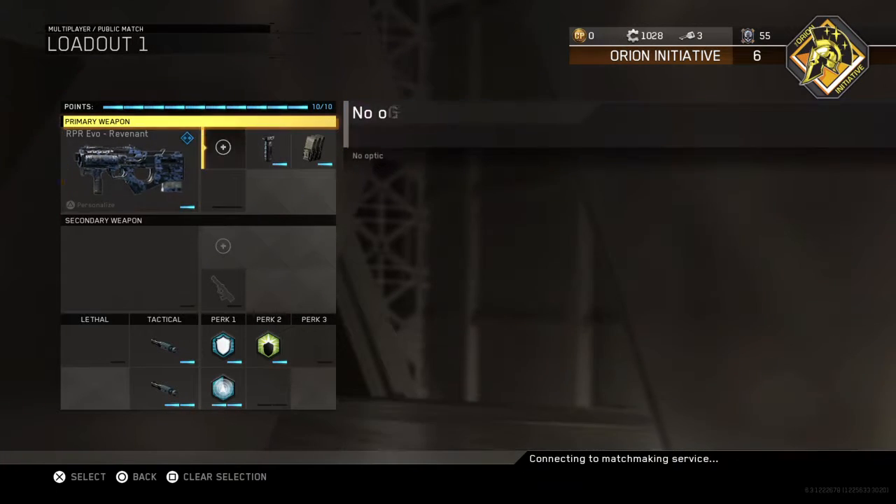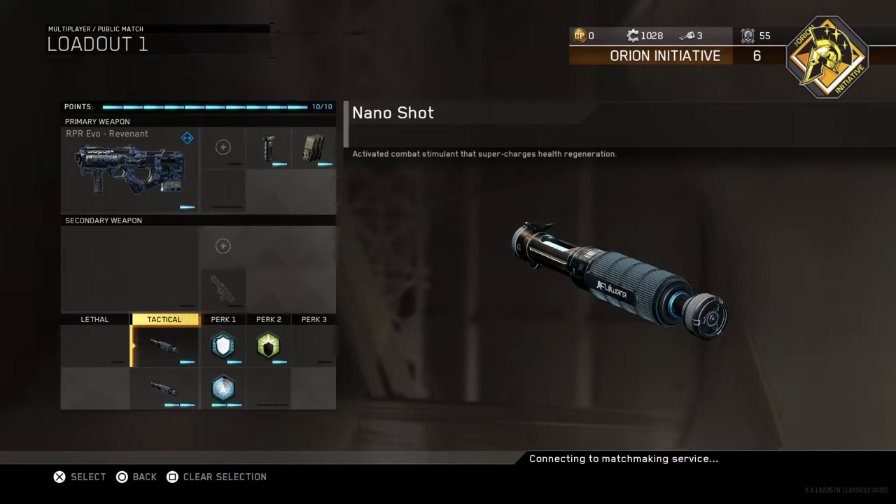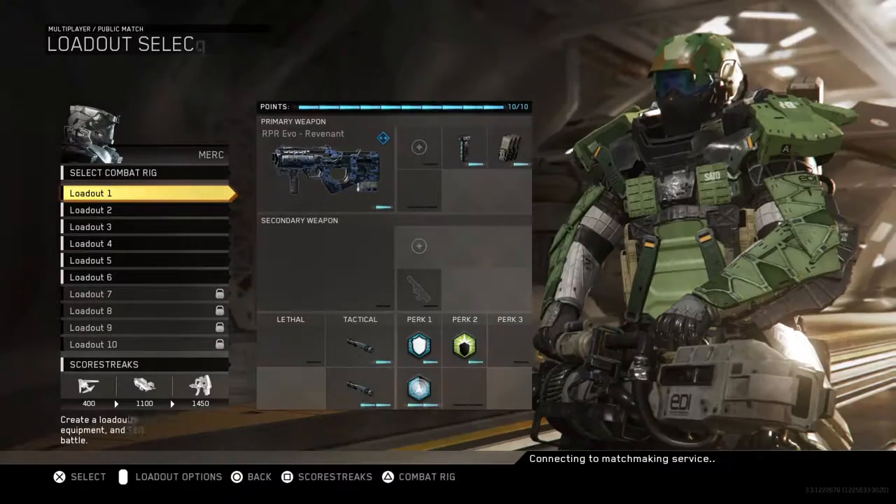I got through that very quickly, guys. This is what you want to use. You unlock all this stuff — you lock these at level 55. If you're not at level 55 yet, I think I'm Prestige 2 or 3 at level 55. Try out this class, guys.